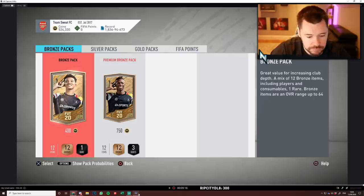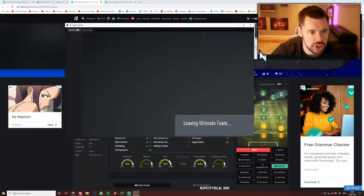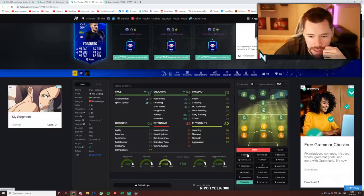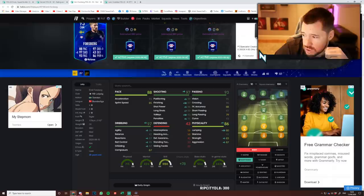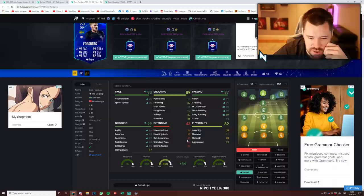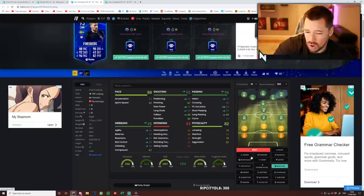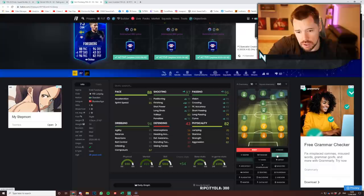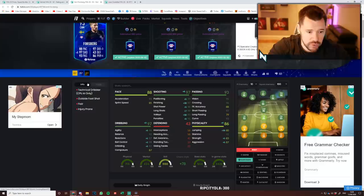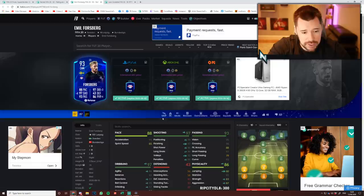We've got Forsberg first off. I think a Maestro on him is very, very good. You could put something like a Hunter on him and play him in a weird role, or a Sniper, or a Marksman and boost that strength and aggression. I think I'd go with a Marksman, guys. Reason being, that nice little boost on physicals, great shooting, great dribbling, great passing. He's got good traits — the outside foot shot and the flare trait. I like that card a lot.